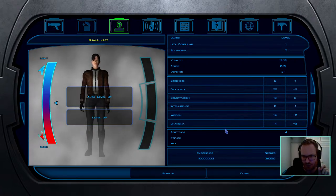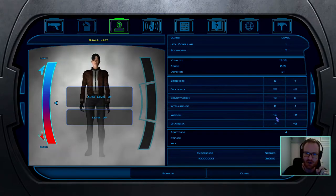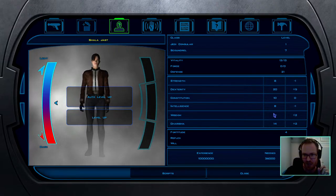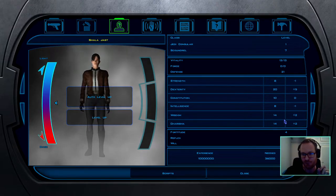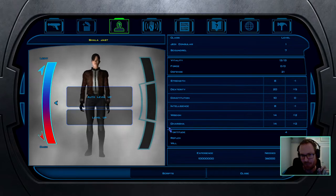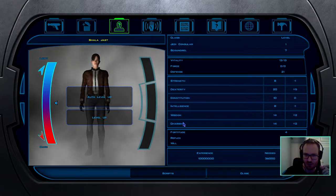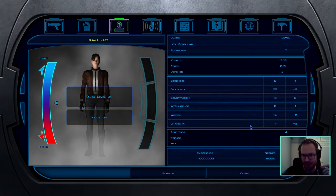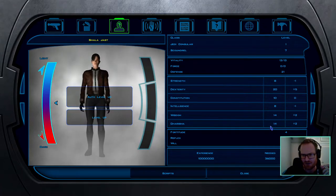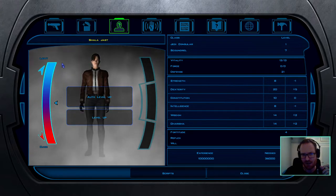Wisdom and Charisma both scale your DC — the higher your Wisdom and Charisma, the more difficult it is for enemies to save against your spells, which is very important for us. They also increase our force point pool. Charisma is important because we want to persuade people — this is a light-sided build and most light-sided conversation options go through Persuade. Make sure you have Charisma at 14 and max Persuade, since it's a class skill for Scoundrel. When you reach Paragon light-sided for Consular, you also get plus three Charisma, which is pretty nice.